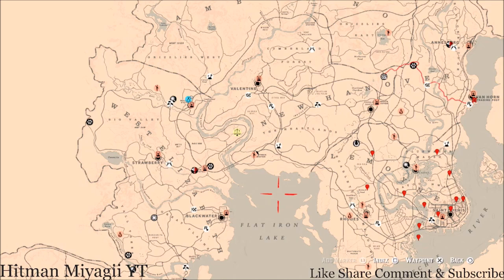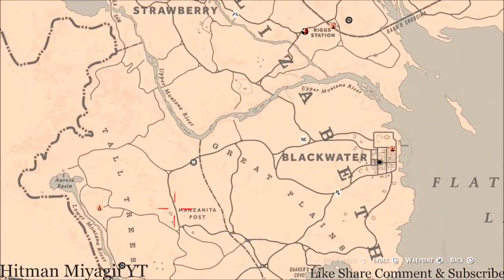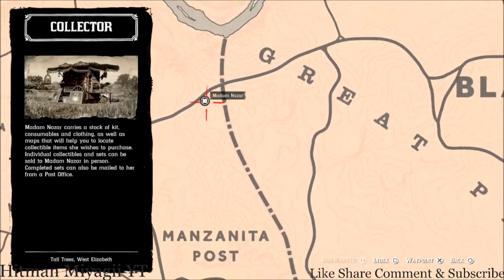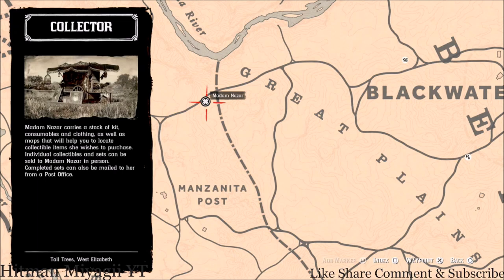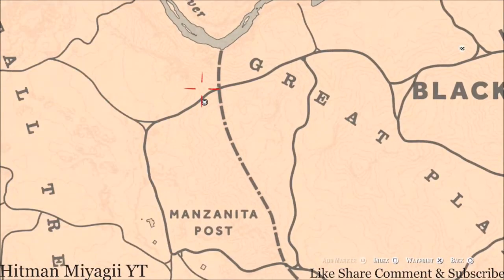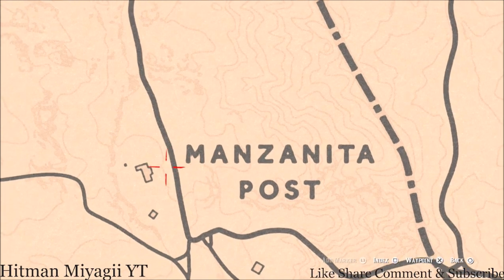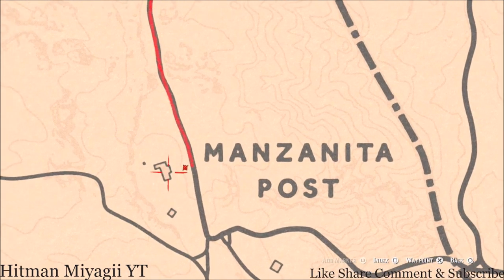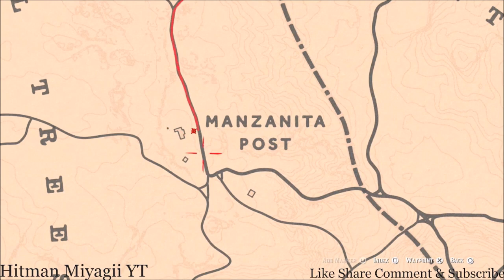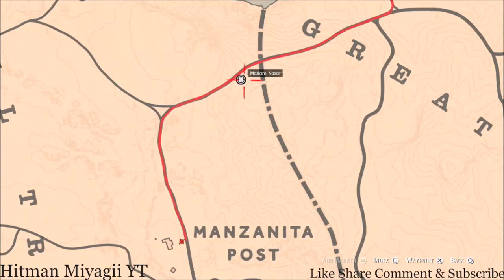First things first, let's get to Madame Nazar's location. Today she's right outside of Blackwater, right outside of Manzanita Post — she's right here in the Great Plains at this location. She will be here until 2 a.m. Eastern Standard Time, New York time zone, East Coast time zone. How I personally get to her is I simply fast travel to Manzanita Post, which should put you around this area — this is where the fast travel is, right outside this house.